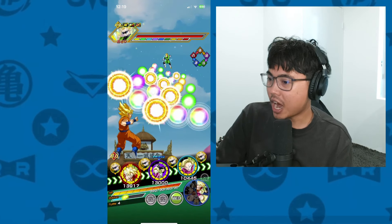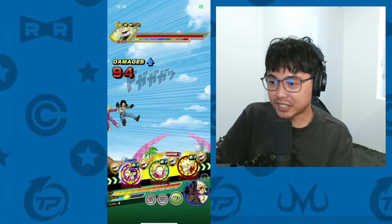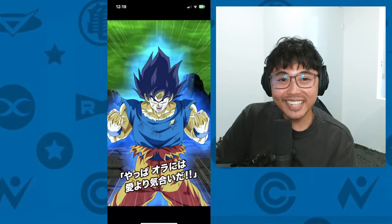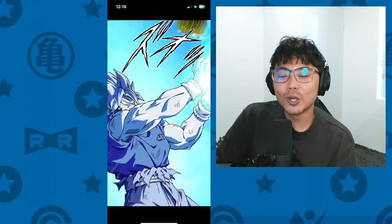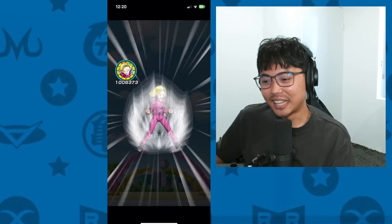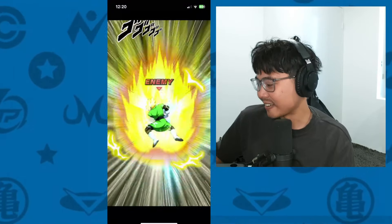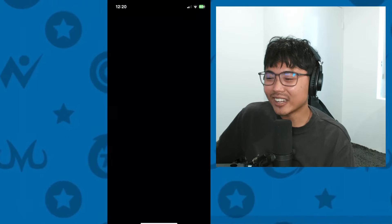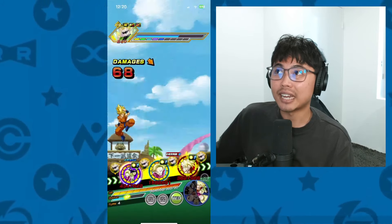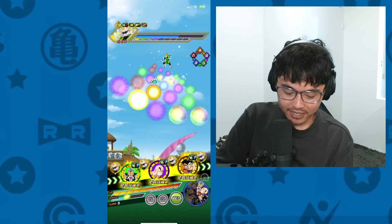I could definitely see double Gamma 1 and 2 with these guys floating - that would be pretty sick. The biggest issue when running a Super Heroes category is, do you really need them? Because there are so many big contenders in the Super Heroes category that there's almost no room left. We need like an 8-unit slot now with all of these great units coming through. It's like, do I really need to put them in or not? And that goes the same for Orange Piccolo with the Beast Gohan team - is he really needed at this point?